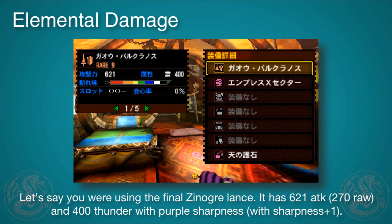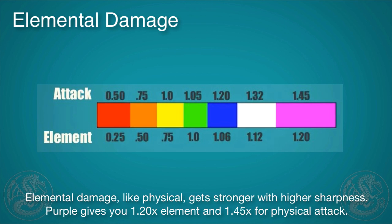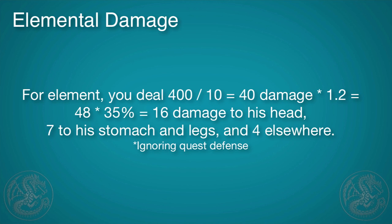So let's say you were using the final Zinogre Lance. It's got 270 raw physical attack and 400 Thunder, and also purple sharpness with Sharpness Plus 1. Elemental damage, like physical, also gets a boost from your sharpness. Purple sharpness will raise your elemental attack by 20%, which is actually quite a big difference. So 400, which is 40 damage, times the sharpness modifier of 20%, is 48 Thunder damage. And 35% for the major weak spot would end up being 16 damage of Thunder to his head, 7 to his stomach and legs.